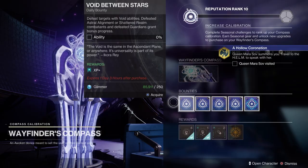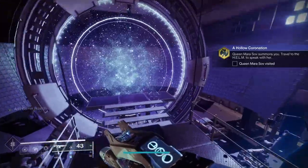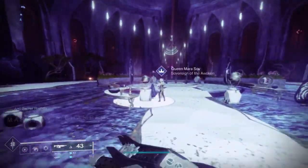Go down to Mara and get the exotic quest. It'll say you need to do the offensive for this week. However, if you've already completed that, it'll autocomplete — so that's a step you don't have to do.